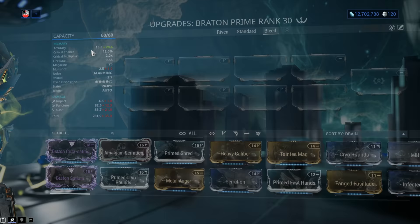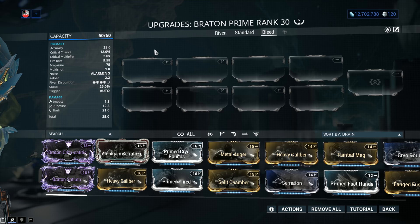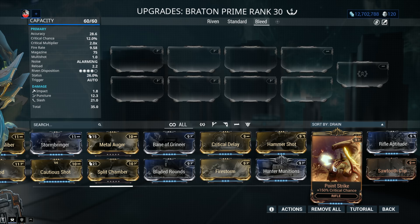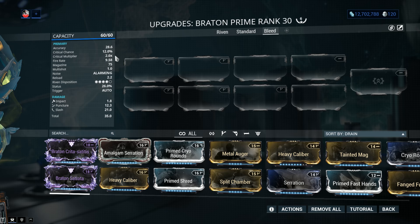Let's talk about critical chance and critical damage. Some will disagree, but critical chance is still worth it on the Bratton Prime, even though the base is a bit low — because of Hunter Munitions and how powerful it currently is in Warframe. With Point Strike and a massive 150% extra, we're going to reach 30% critical chance. And believe it or not, that makes it viable for Hunter Munitions. The critical multiplier on the weapon is solid at 2.0x — the most common critical multiplier in Warframe.